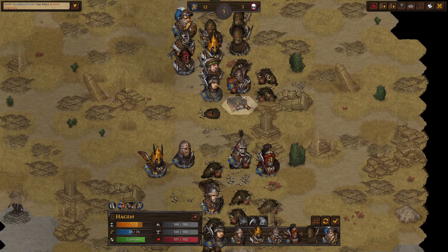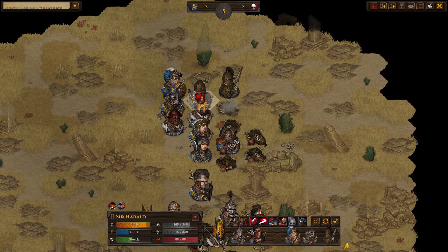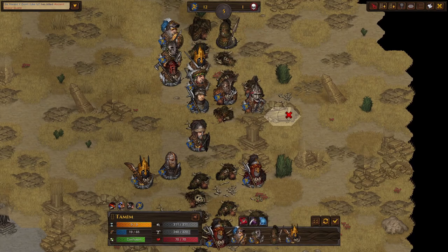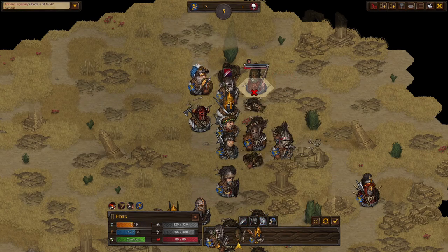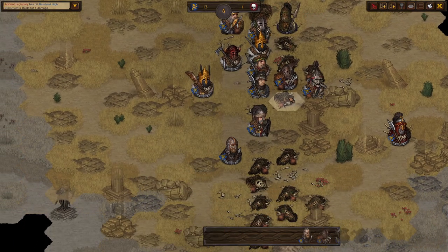He runs up — love the polearm spec, just being able to do things like this. Running around, taunt. Please did get a kill — not quite, that's not too bad. Alright, and that was the fight.